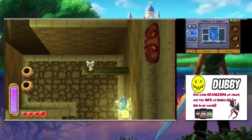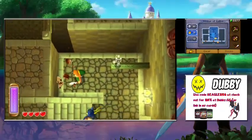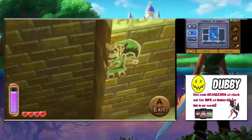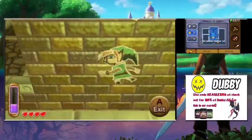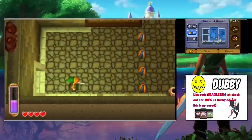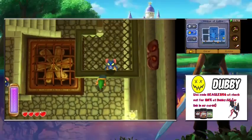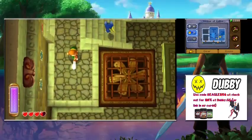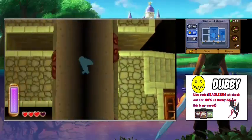Hitting a switch drops a small key — we do need this to progress. There's a doorway to get back across. Going through this way I believe we can get up to the top area here.